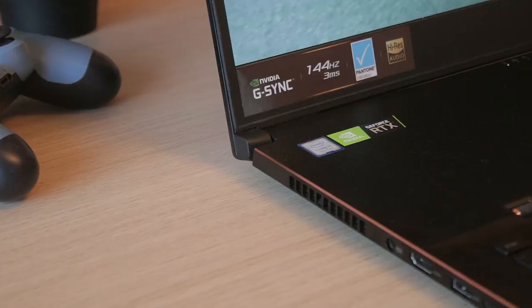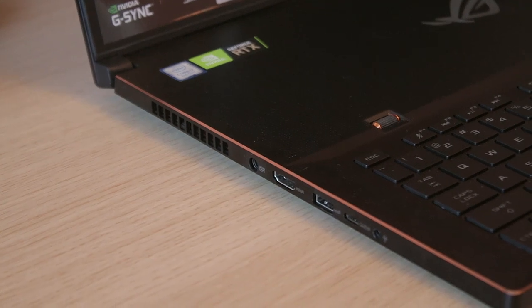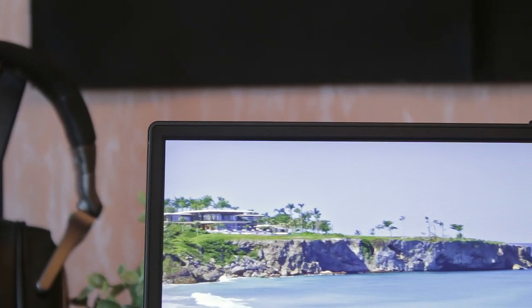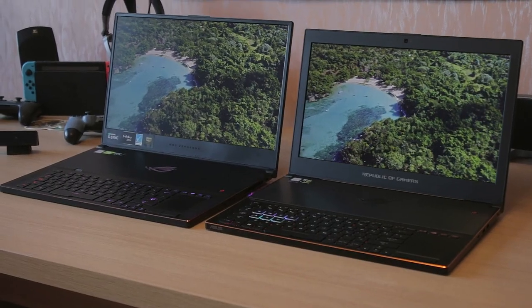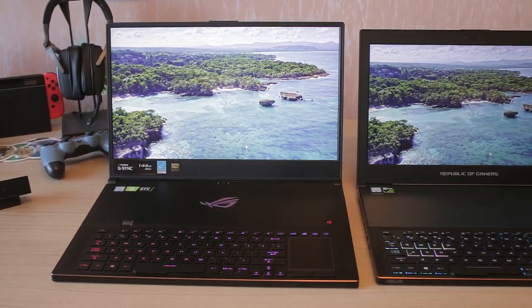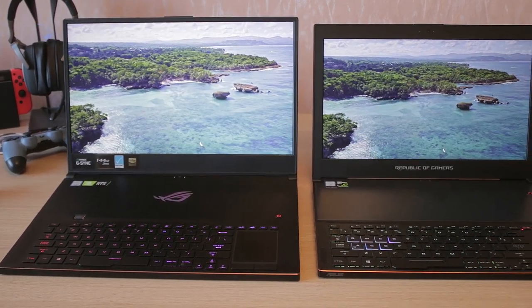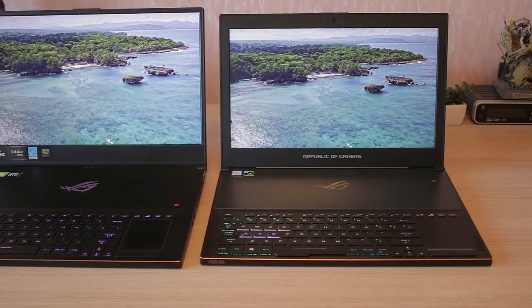I do love the bezel-less design on the new model — it still has some small bezels, but it's definitely a lot better-looking than the 15.6-inch screen on the Zephyrus 501. This one is a 17.3-inch model, really rigid with a nice metal frame, and it's super slim with an RTX 2080 inside. Maybe it could be a little bit quieter, but it's a powerful machine with a proper i7 processor.